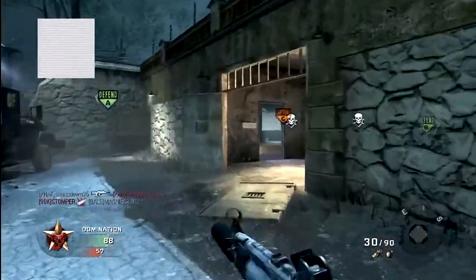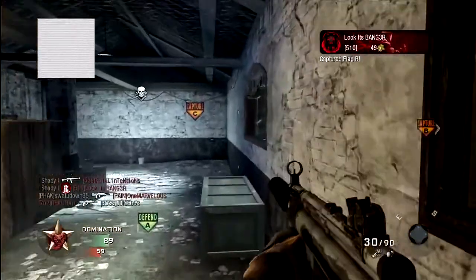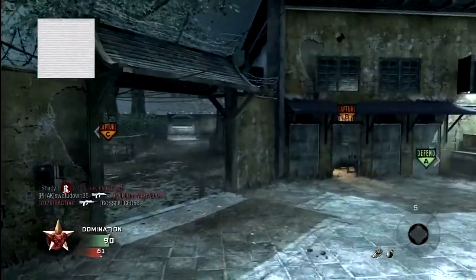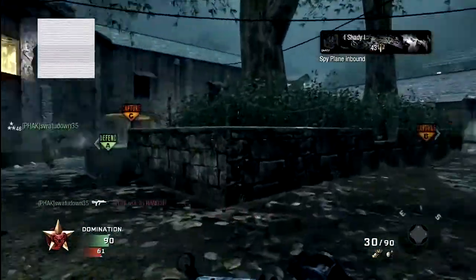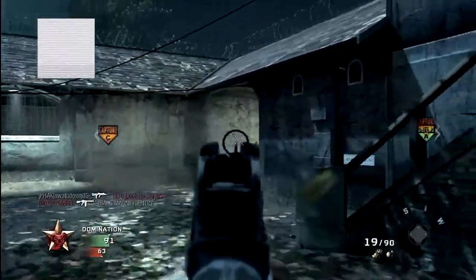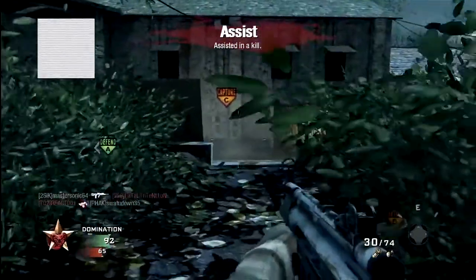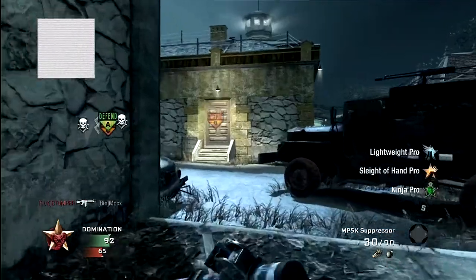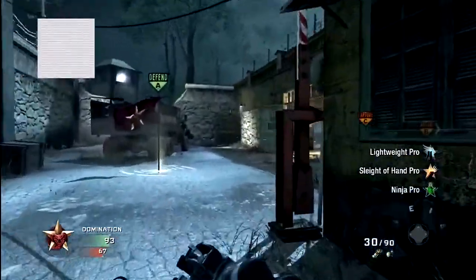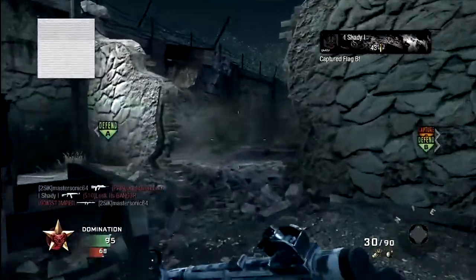The second new equipment they're bringing is like a black hole grenade — you throw it and zombies just get sucked into it, and then it's bye-bye zombies. There's also been mention of possibly another new gun, but not sure what it would be. We'll just have to wait and see — it's only tomorrow.